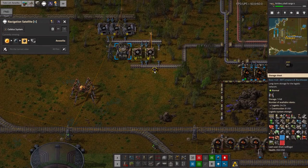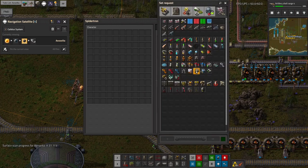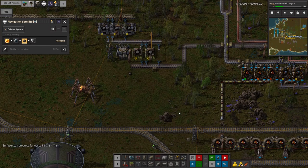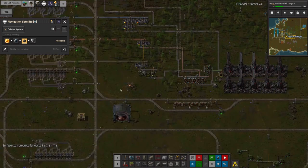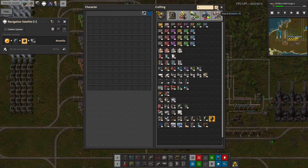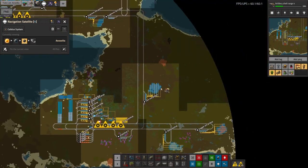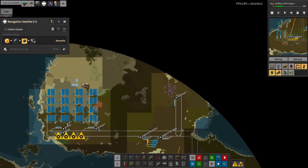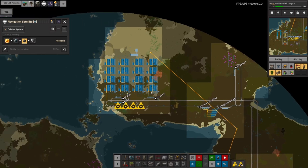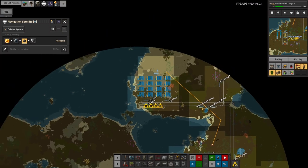I need to get the Spidertron specifically to pick that switch up. I can use logistics requests from the Spidertron. As you can probably tell by the way I'm doing this fairly slowly and thoughtfully, this is the first time I've actually really used a Spidertron in anger - trying to get stuff like this done. My Spidertron is very, very slow, I'm fully aware. However, it will get there eventually, and while that's going I can talk about the other things I've been doing up here.